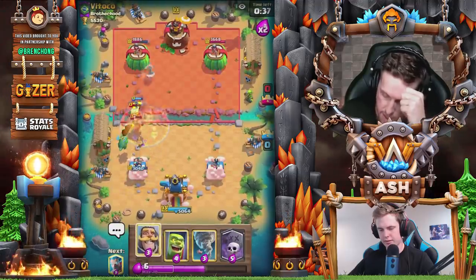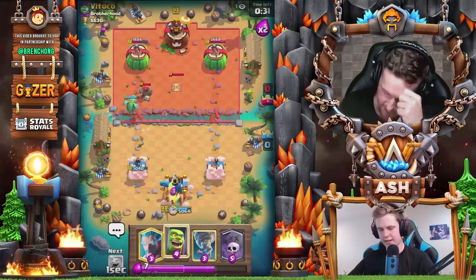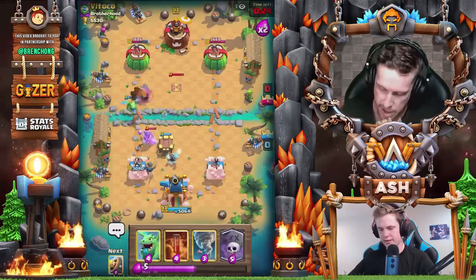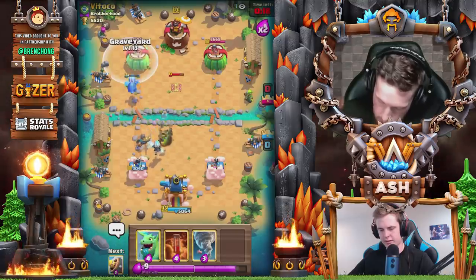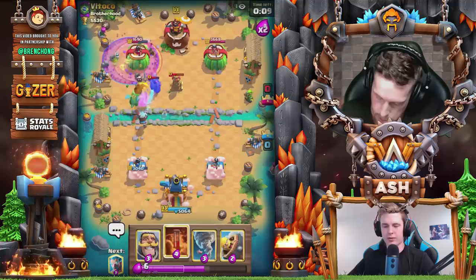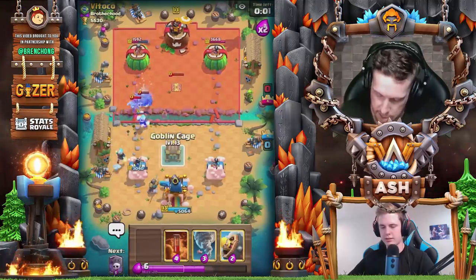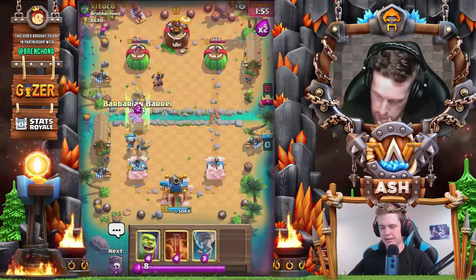A rocket coming in — didn't expect that. I'll pull this back. Absolutely beautiful — now we can go with the graveyard for sure. With this hunter he's kind of blocking you... but now you can graveyard, 100 percent. One more tile to the left on the graveyard placement. The reason we place one more tile to the left is it makes the skeletons target the top of the tower and get more damage through the poison.